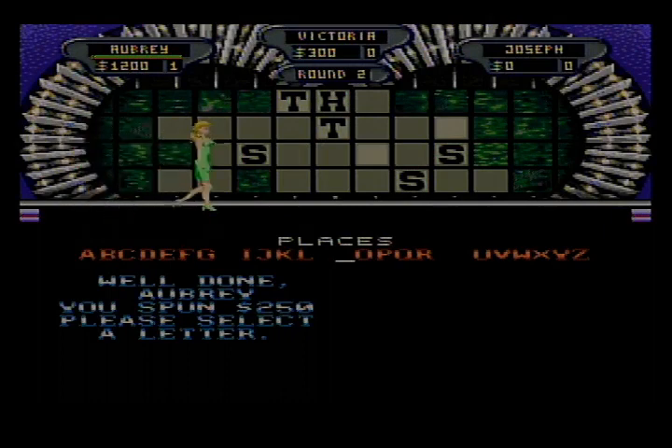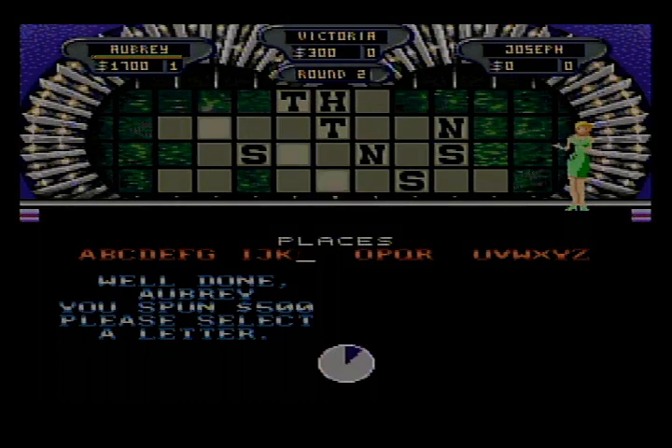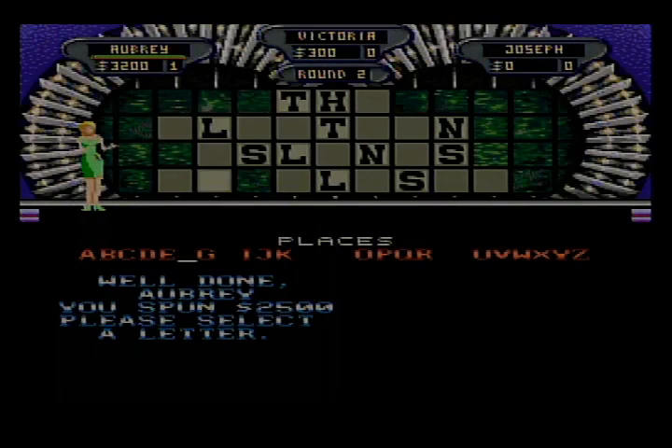$250. How about an N? Two N's — $1,700. $500. How about an L? Three L's! $3,200, keep going. There's a $2,500 — let's see if we can cash in. F — there is one F. $5,700.